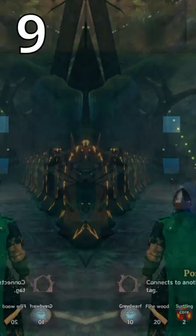Always have resources for a quick portal in a new territory. Buy the Megingjord from the trader to increase your maximum weight limit by half. Bonus tip: consider subscribing.